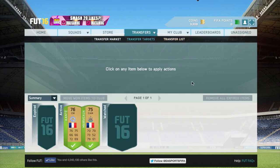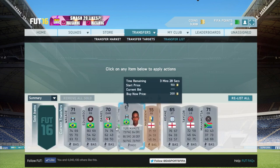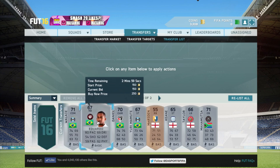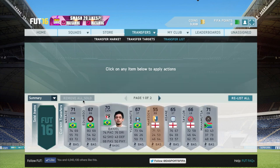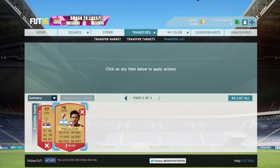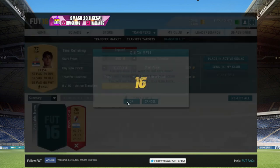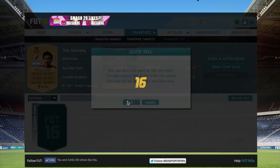It takes a while but you do get the coins eventually. I was trying a different method using the Ligue 1 players and it looks like it is working after about an hour. But if these players don't sell, just quick sell them — that's pretty much what I'm going to do, because no one's going to buy them since no one wants players from a lower league.